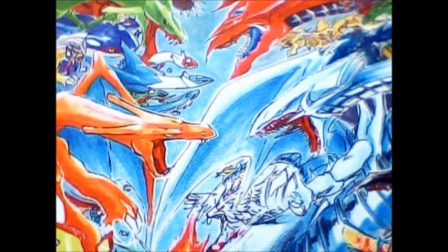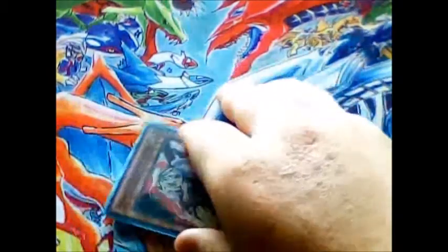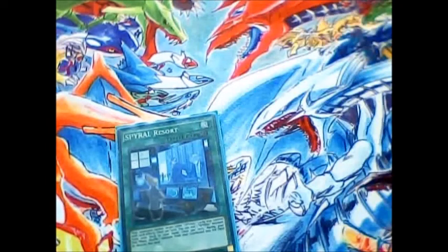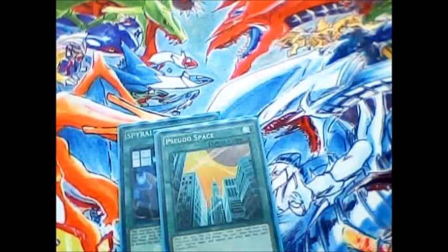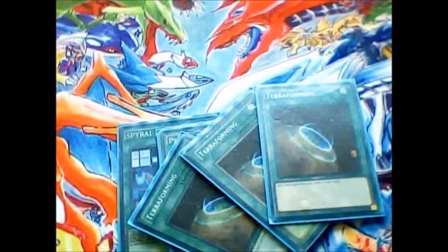And then I've got the 2 hand traps: 1 Effect Veiler and 1 Ghost Ogre. Now on to spells — obviously I've got the 1 copy of Spiral Resort, being it limited, and I've got a Pseudo Space in order to replace it once I lose it, and 3 copies of Terraforming, because you really need to get there.